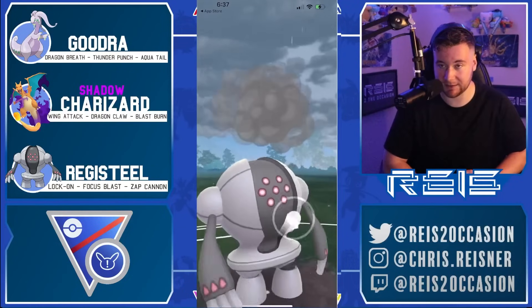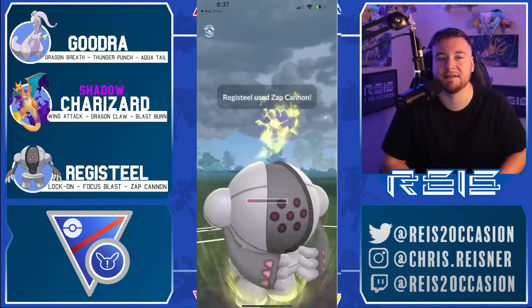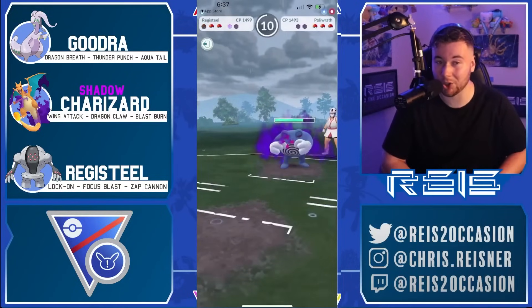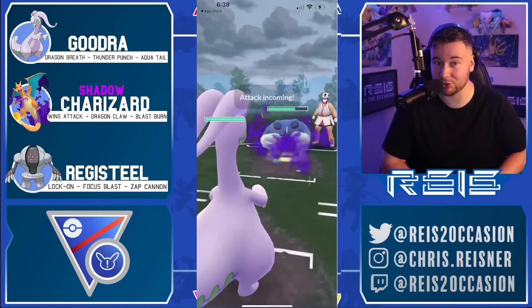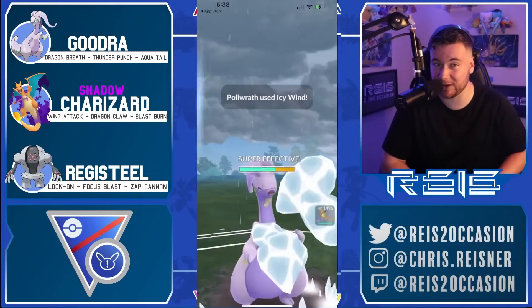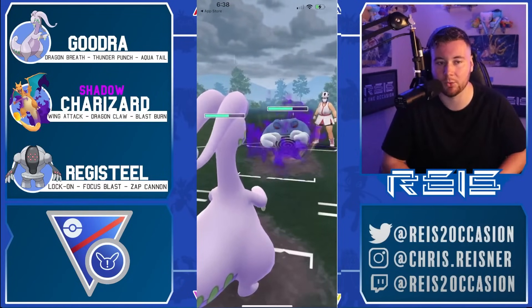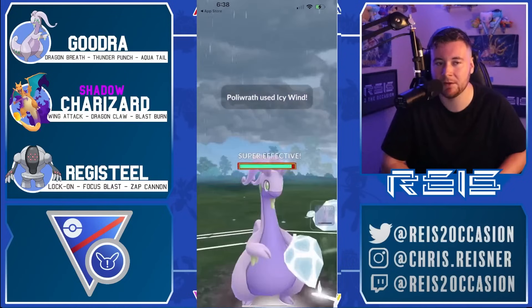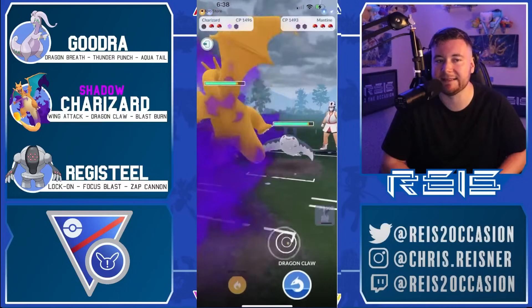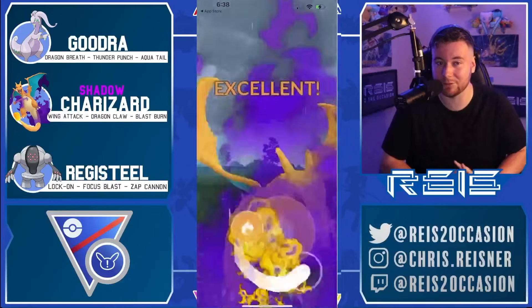I'm going to respect a potential Scald or Dynamic Punch here with a shield — it's actually Dynamic Punch. So we shield to get off the Zap Cannon and draw that final shield from our opponent. Now you might be thinking — Rise, he already revealed Dynamic Punch so he's probably not running Scald, you should come in with Charizard. But no, we're actually coming in with Goodra. The reason is we need to preserve the health on our Charizard to try and sweep this game. Goodra is not going to be much use against that Bronzong — so we just use Goodra as a damage sponge.